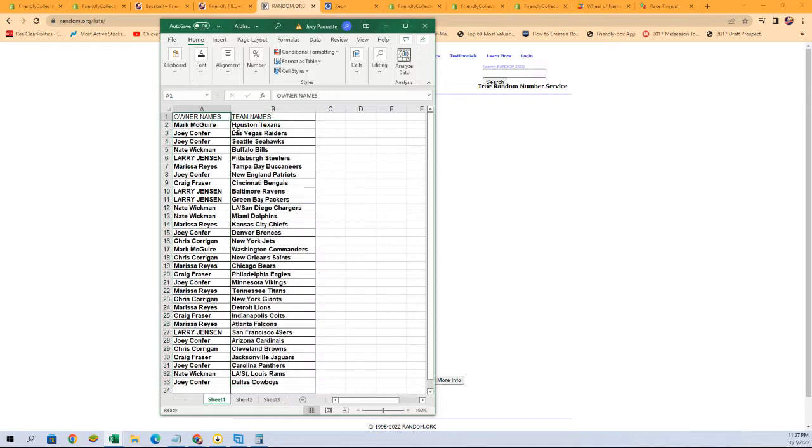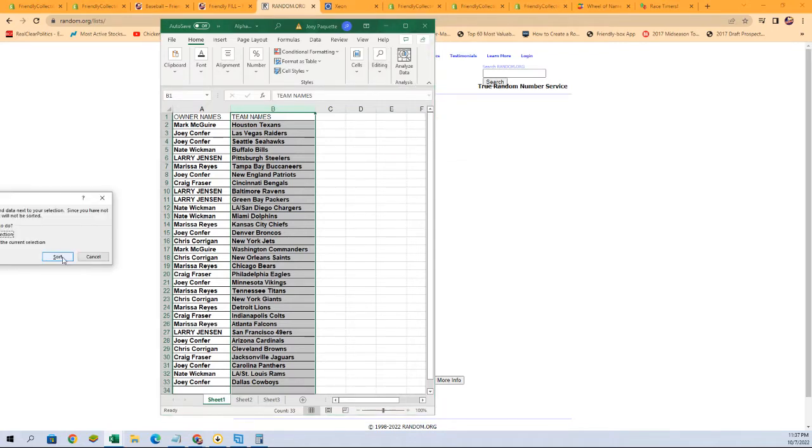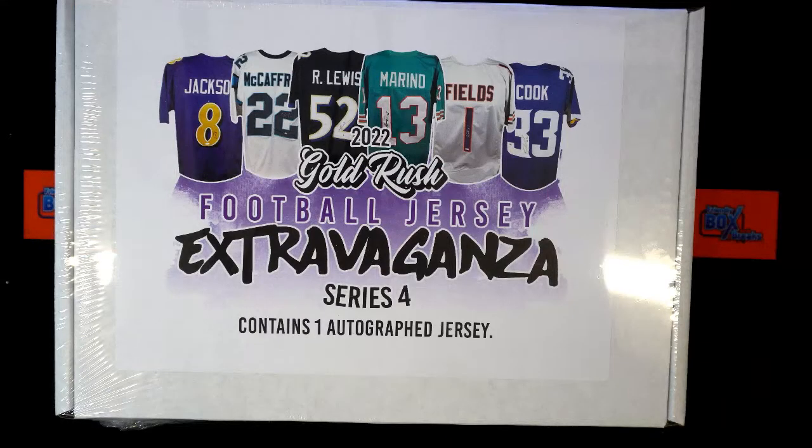There we go — Mark M with the Texans all the way down to Joey C with the Cowboys. Give you a second to check it out. If you have any trades, go ahead and put them in the chat. I'm going to switch over to our other screen to add this list. Actually, before I do that, we're going to sort by team name so you can see it just like that — owners matched with their team.